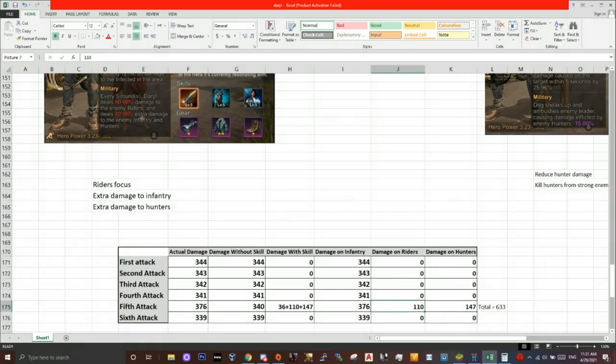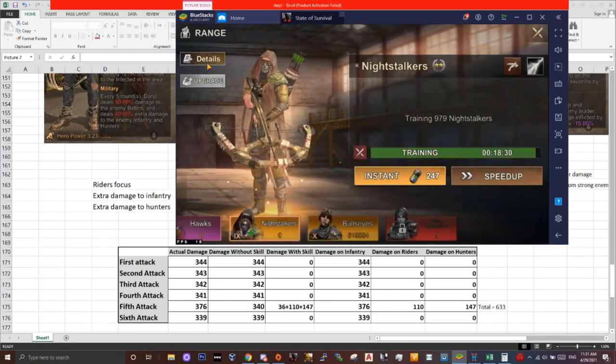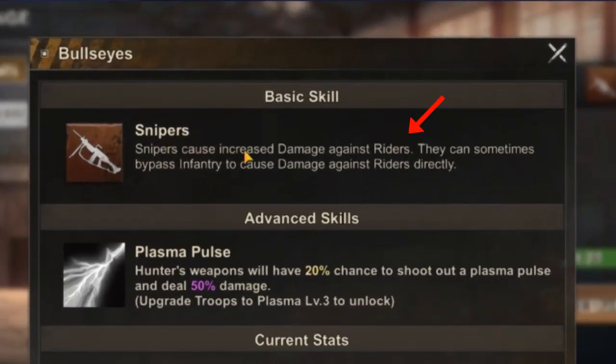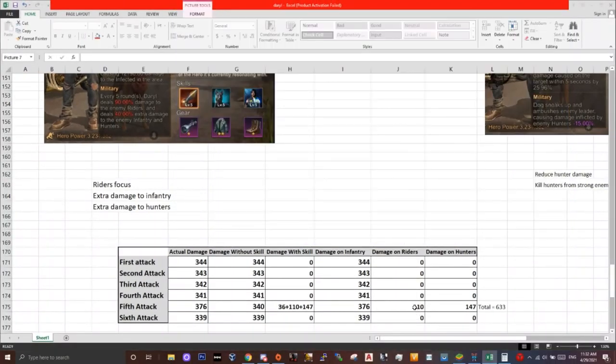Keep in mind that depending on what type of hunters you're using the numbers differ. Snipers do more damage against riders, however bows do more damage to infantry. So if you do the math you should see the irregularities here — that's because our hunters are doing more damage on riders. This is not 90% of the whole attack.